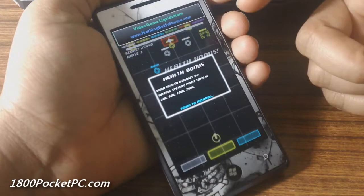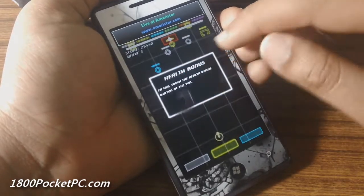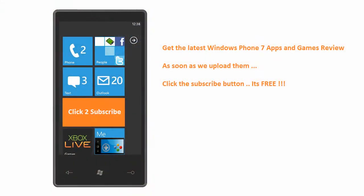You get health bonuses as well when you reach certain point thresholds — 20k, 50k, 100k, etc. There are multiple waves, though unfortunately the game doesn't tell you how long a wave will be. So that is Chromatic for Windows Phone — it should be available soon on the Windows Phone Marketplace. Thanks for watching.